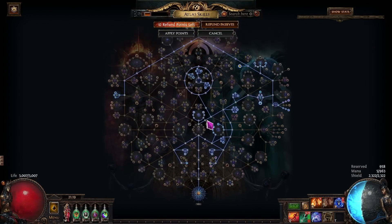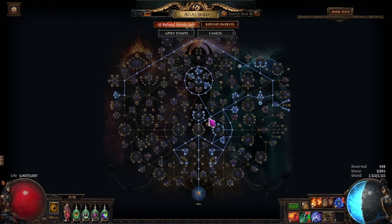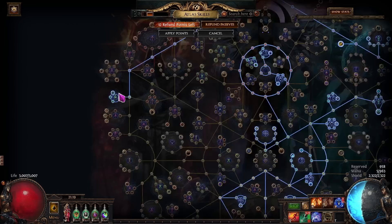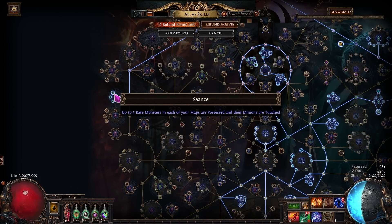The first thing to mention is the atlas tree. The most important thing here is we want to use the sextants that give us guaranteed winged scarabs on the first spirit that we kill, but because of that we need to path over to get Séance, which makes it so rare monsters already have tormented spirits applied onto them. That means we don't have to wait around and kite tormented spirits to try and get them onto rare monsters — we just simply run through the map and kill them.